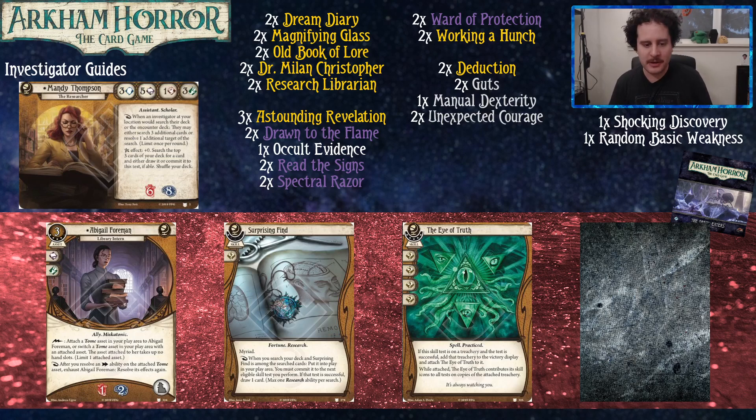Surprising Finding is another research card and it's also myriad, so you get three. This is especially good if you're looking to go through your deck quickly, because the more researches you can resolve while searching, the thinner your deck will be and the sooner you can get back to doing the juicy good stuff. It commits for wild, and potentially with upgrades could commit for three wild. Overall it's a lot — Mandy might even get an upgraded Shocking Revelation down the line.